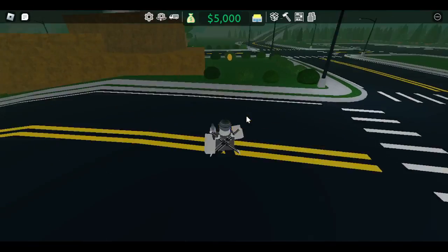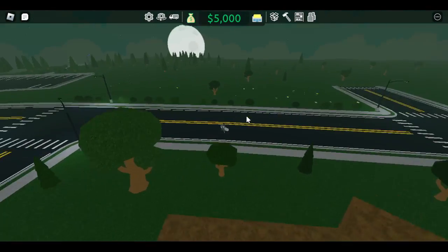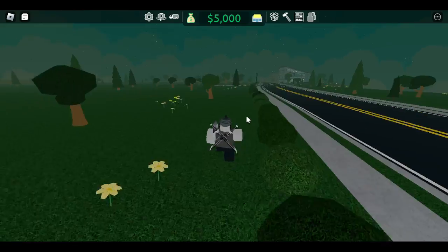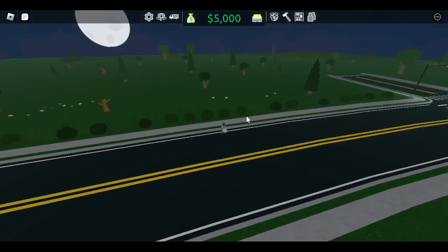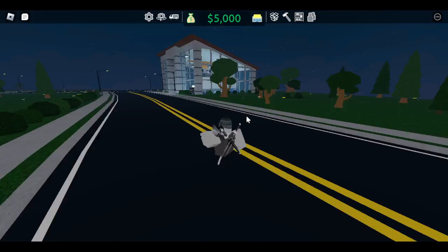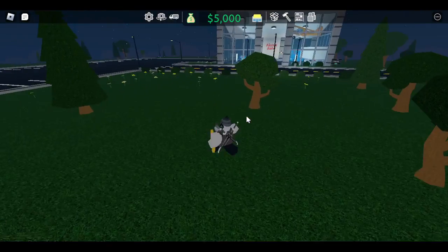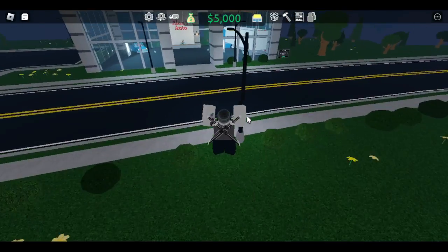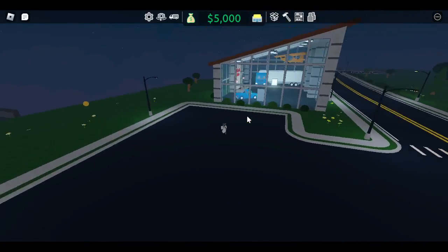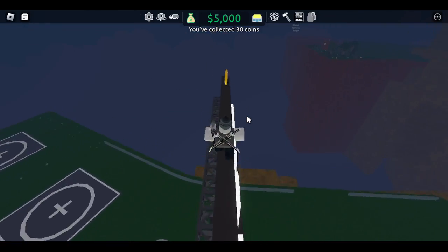Or you might be able to see more coins from the hills. You can also zoom out if you want to find the coins — they shouldn't be too hard to find. You can really just run and look everywhere and you should be able to spot a few of them. I've collected about 30 now, so we only need about 20 more.